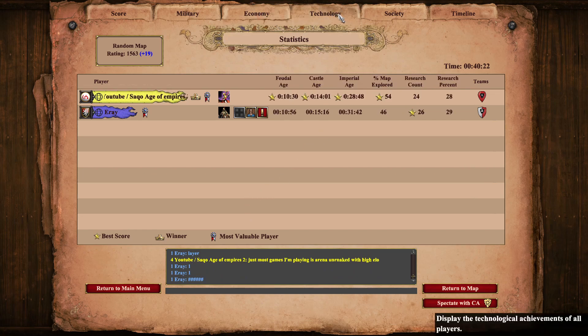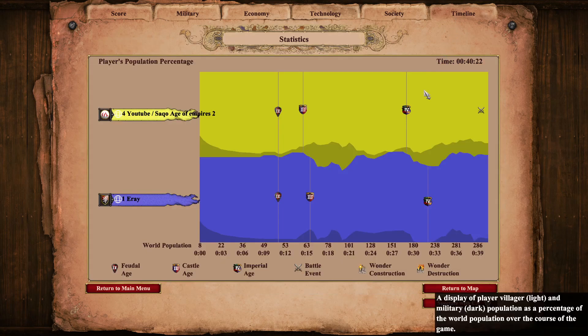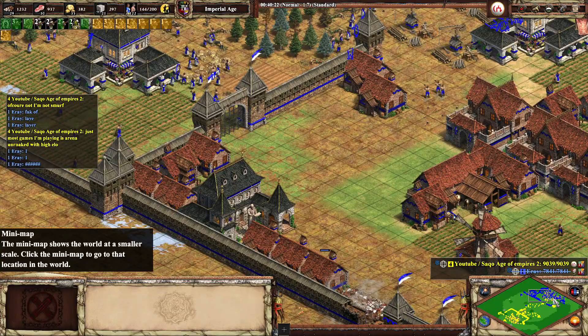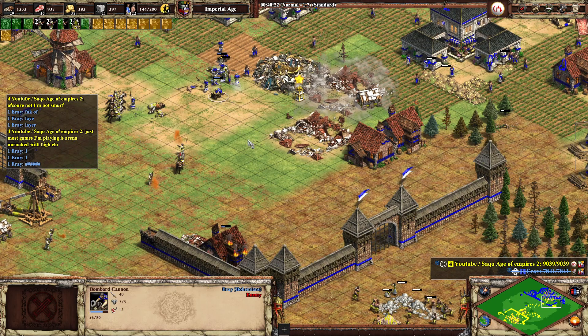He is really doing a nice push — look at this. I have been collecting relics and I'm at 28-minute Imperial Age. I have 4 relics. Good game. You need to watch this video to understand Tatars — not the worst civ on Arena. It is really good, even against Bohemians.